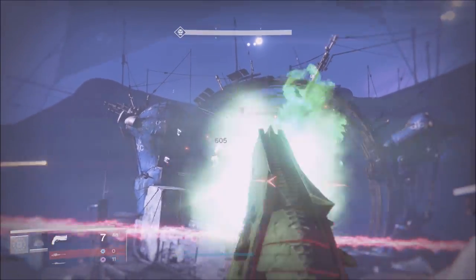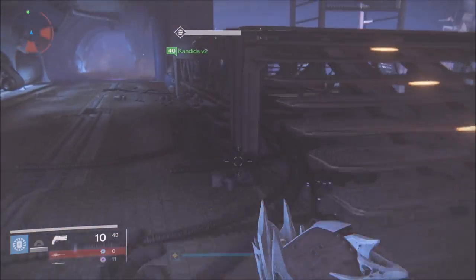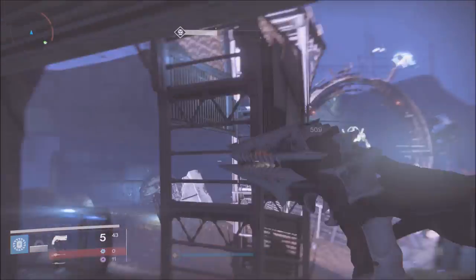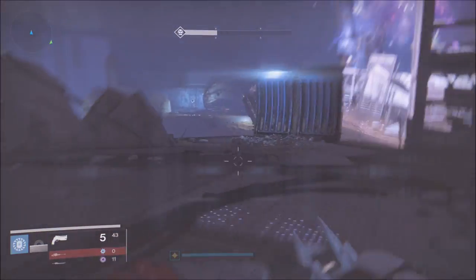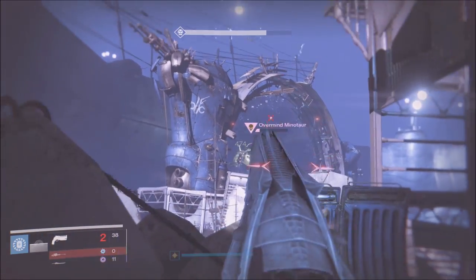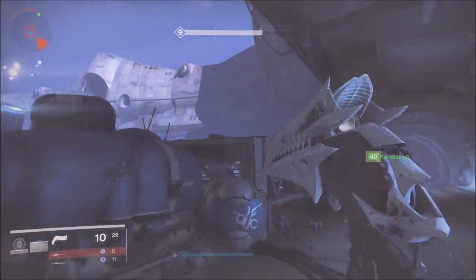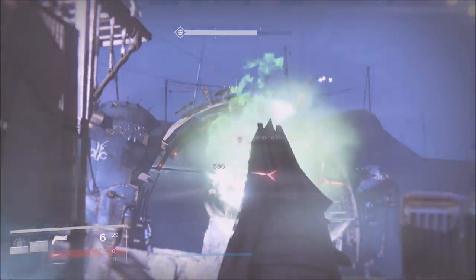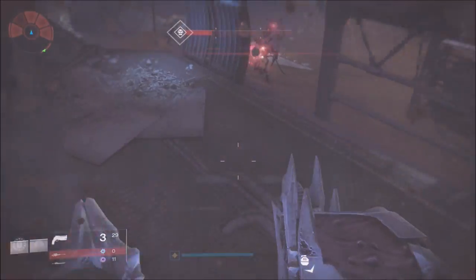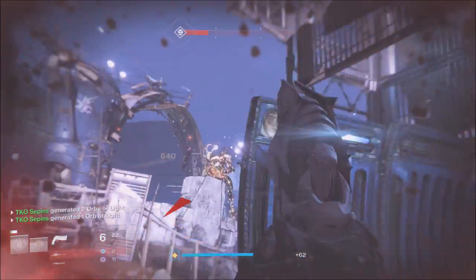What's going on YouTube, Snipes here with TKO Gaming. We are here in the Prison of Elders, level 32. I am on the grind to get every single exotic at 310, and I'm going to show you guys how you can do it as well. All you need is Three of Coins and some time on your hands. I'm going to show you guys how to get this done in six to eight minutes, with a chance at three potential exotic drops and up to four strange coins at the end.